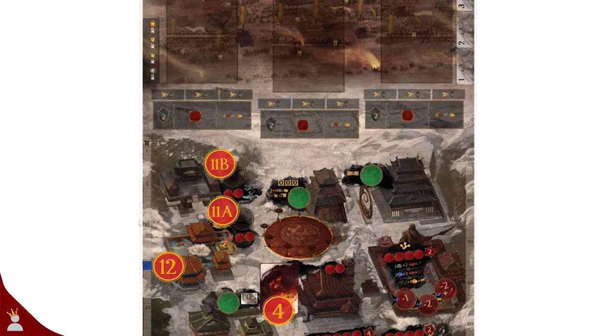First up, we might as well start with the game board. It's separated into two sections: the wall and outside the city where armies attack, and then the part in the city where you must defend behind the wall, where you'll have to assign various units to gather resources, recruit advisors, soldiers, build fortifications, and more.